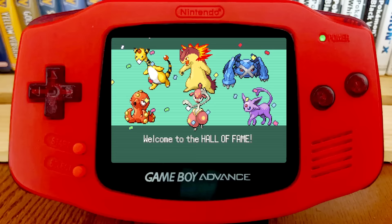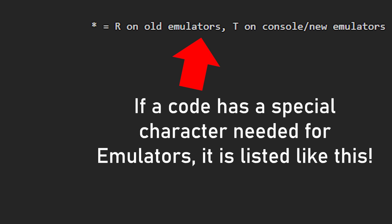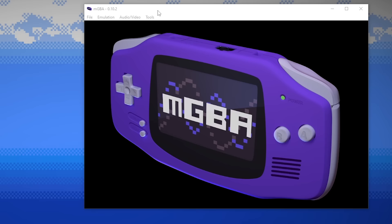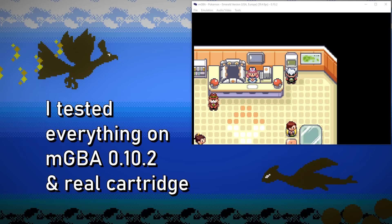First and foremost, you need to have finished the story in Emerald and have access to the Battle Frontier. If you're playing on emulator, be aware — codes may not work exactly like on hardware. For best results, I recommend MGBA with a GBA BIOS enabled. You'll need to Google that for yourself; I'm not going to get too deep into emulator stuff, just know that it's possible.